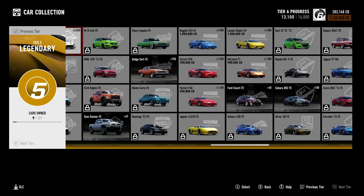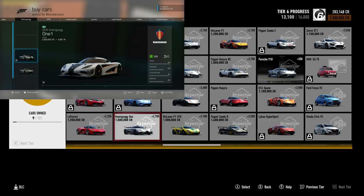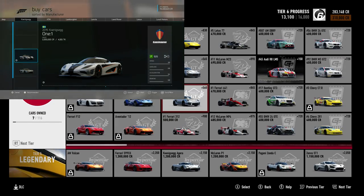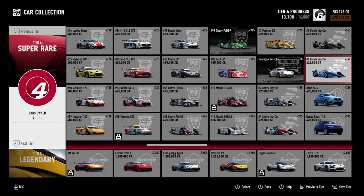The most expensive car in this game is 1.5 million credits — McLaren P1 GTR, there are a few others around as well. That is, I believe, the same price you paid in Forza 6. The P1 is half a million less — that was 2 million credits in Forza 6. When you look at some of the lower-tier cars, Indy cars were 1.4 to 1.5 million credits. They're now 425,000. It's absurdly cheap for an Indy car.